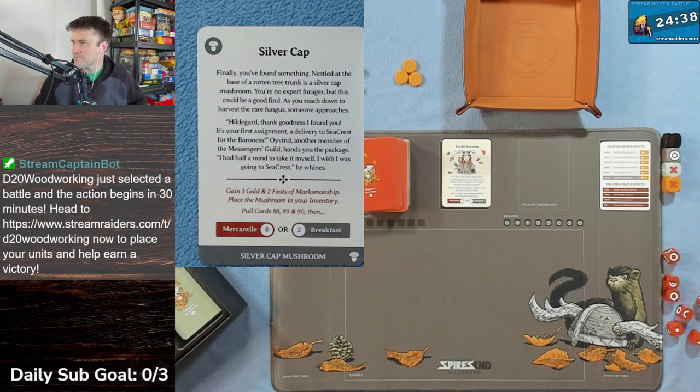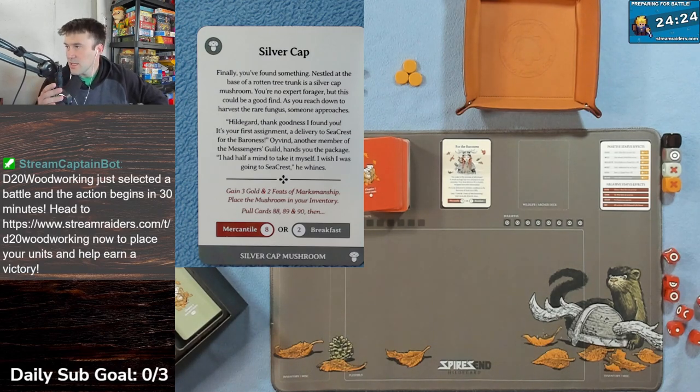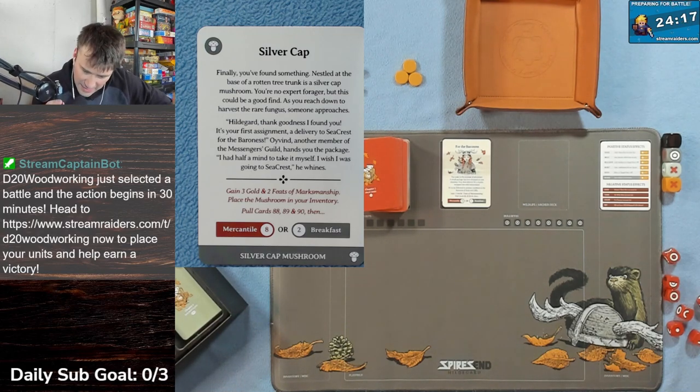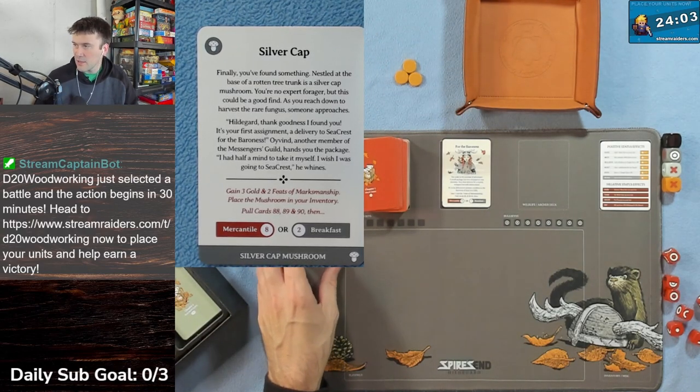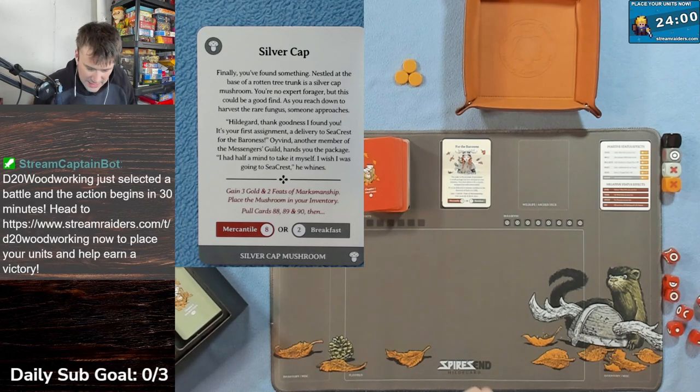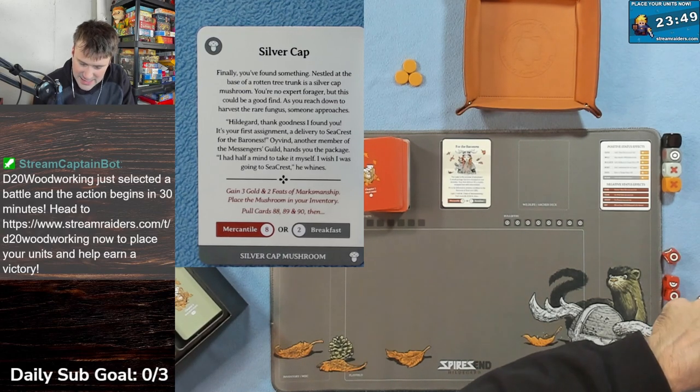This card is called The Silver Cat. Finally you've found something - nestled at the base of a rotten tree trunk is a silver cat mushroom. You're no expert forager but this could be a good find. As you reach down to harvest the rare fungus, someone approaches: 'Hildegard! Thank goodness I found you - it's your first assignment, a delivery to Seacrest for the Baroness.' You gain three gold and two feats of marksmanship, plus place this mushroom in your inventory.